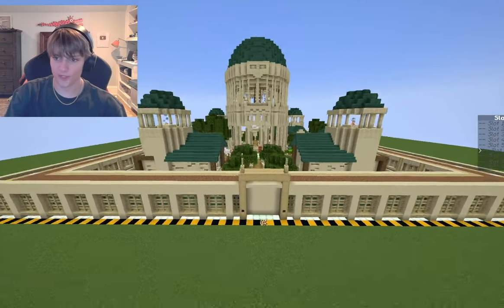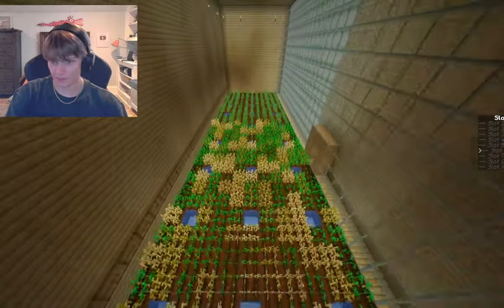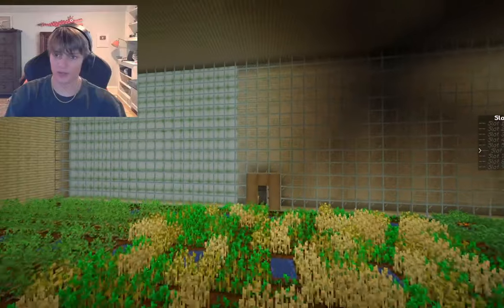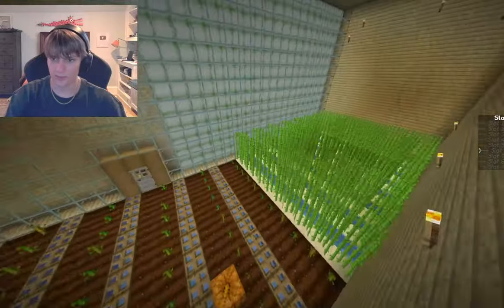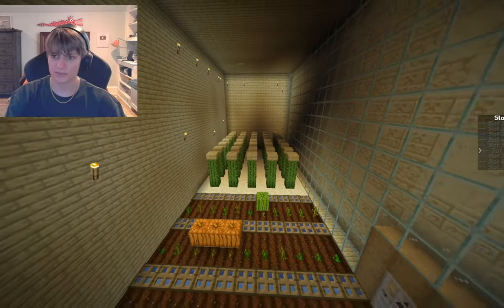We've been working on the basement area. We got these farms in — over here we also got sugar cane, melons, pumpkins, and some cactus. We need to do some more lighting updates here. In the center, as we curved this place in, we had way too much space, so we made the grand table for the war room.